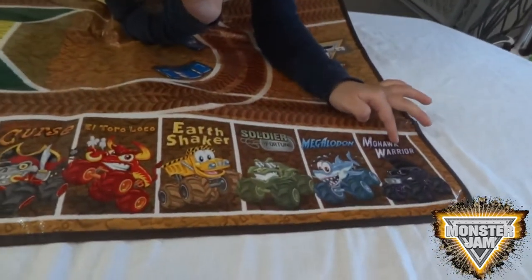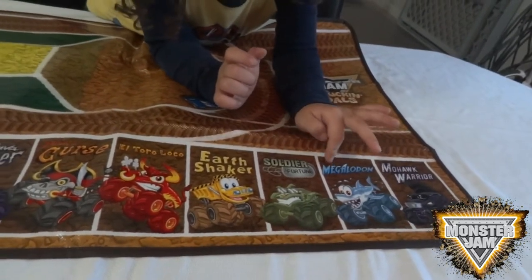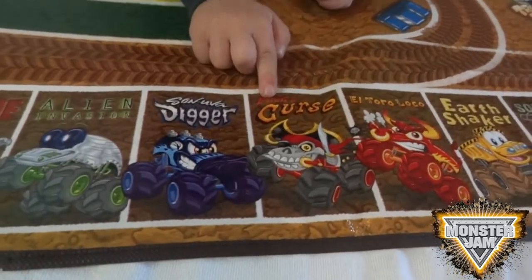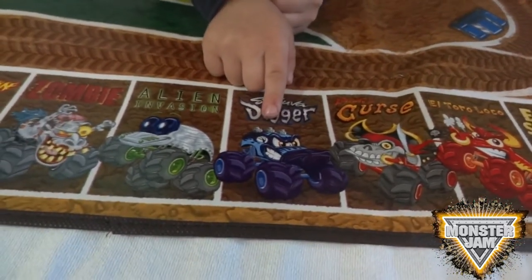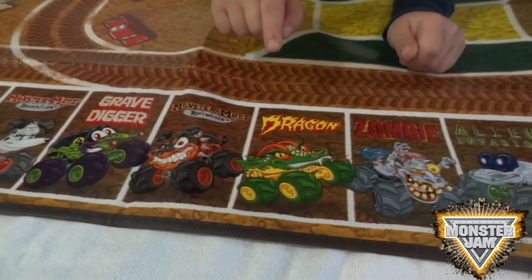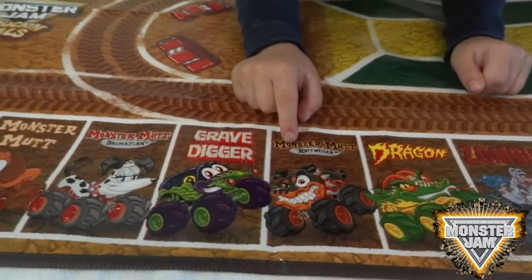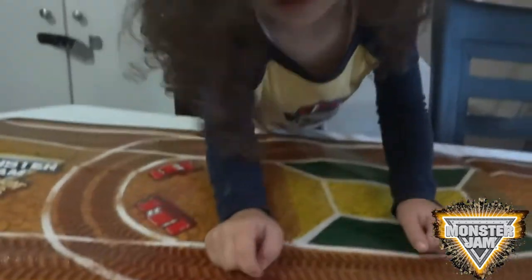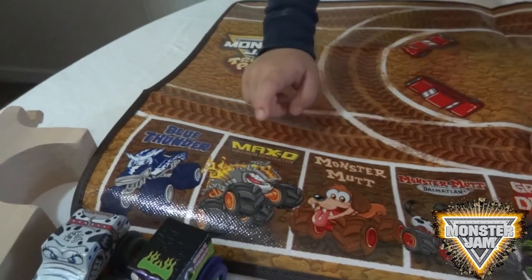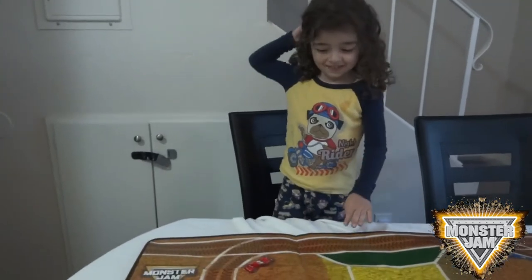Let's start from the beginning. This is Molok Warriors, Necholagodon, Fortune, Earthshaker, Altar Loco, Captain's Curse, Son of a Digger, Alien version, Grim Zombie, Altar Dragon, Monster Mud Rockweiler, Grave Digger, Monster Mud Dalmatian, Monster Mud Rockweiler, and Max D Blue Thunder. Good job Matthew, you know all their names!